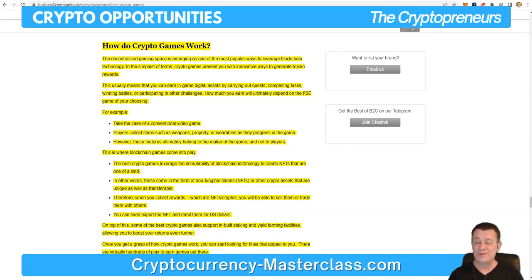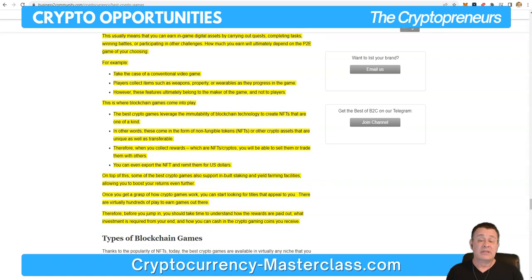Therefore, when you collect rewards which are NFTs or crypto, you'll be able to sell them or trade them with others. You can even export the NFT and convert them for US dollars or your local fiat currency. On top of this, some of the best crypto games also support in-built staking and yield farming facilities, allowing you to boost your returns even further.